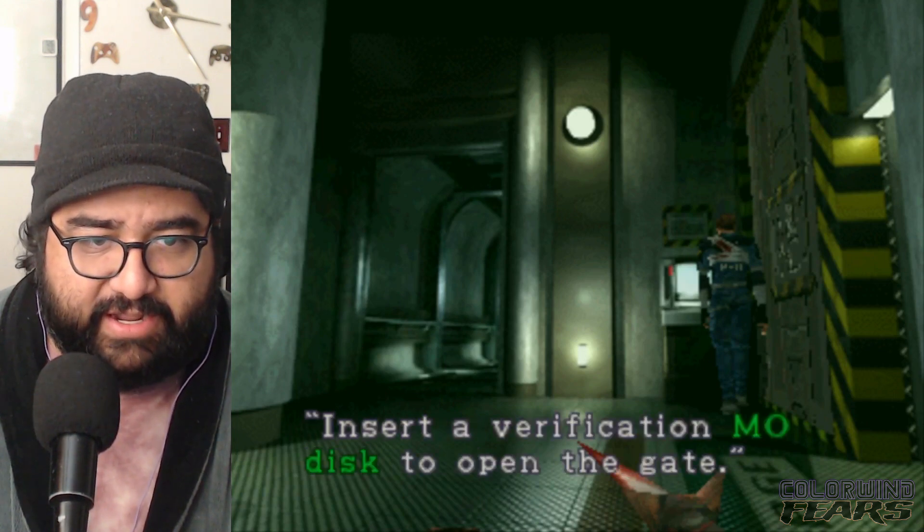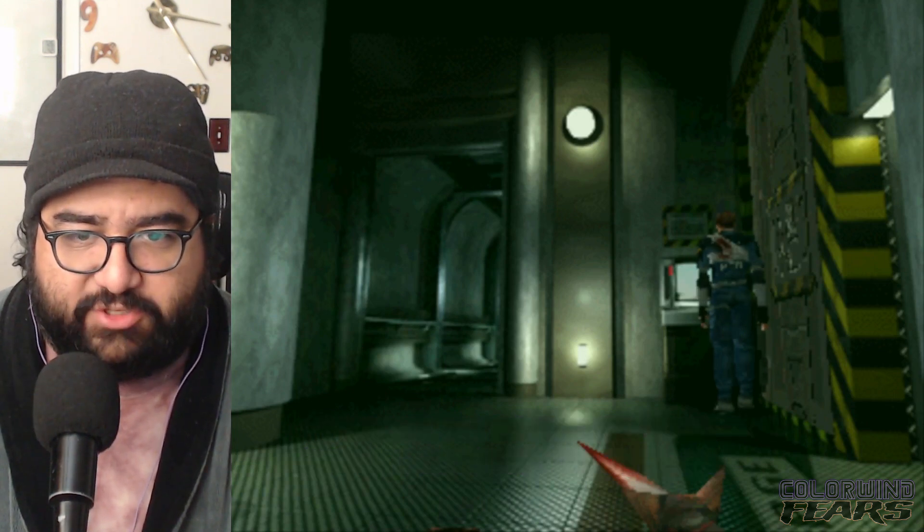There's a disk slot. The monitor says: insert a verification MO disk to open the gate. What?